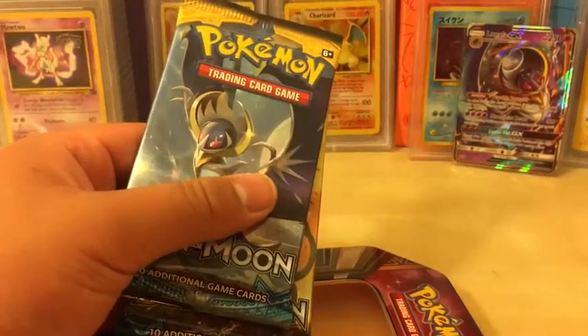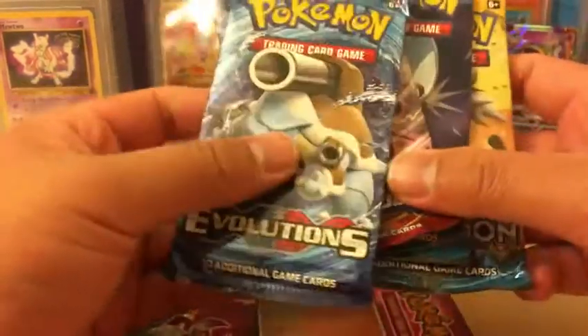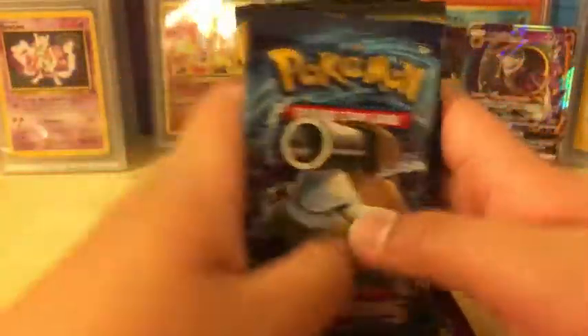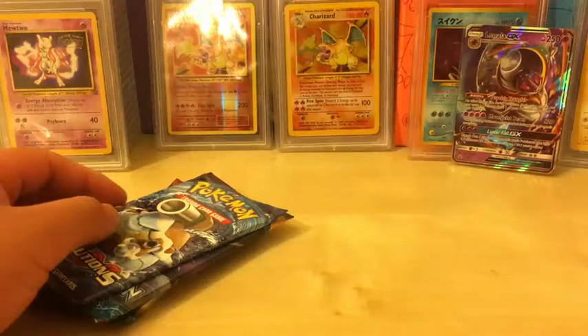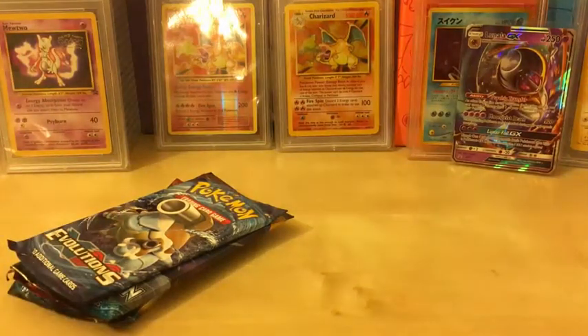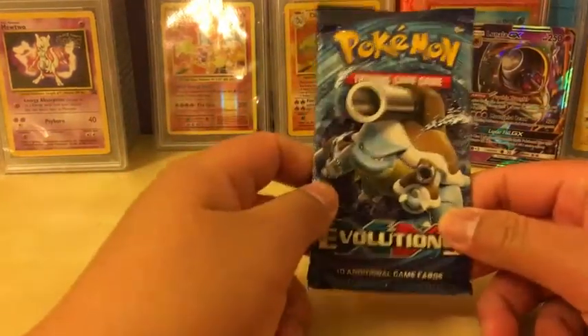Let's see if the packs will make this up. So we got Evolutions, Breakthrough, Sun and Moon, and Sun and Moon. We're just going to do Evolutions first, and hopefully we can get some pretty good pulls to make up for that damaged Lunala.